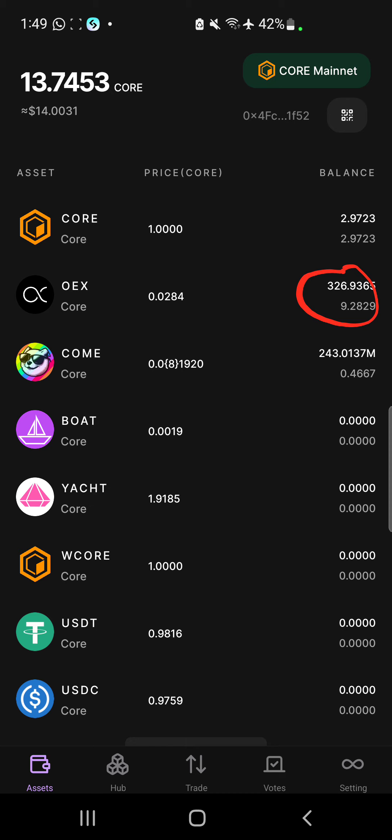You can see that I have 326 OEX tokens. My total OEX tokens was originally around 200-something, but due to the fair launch which I participated in, it helped me increase the amount. So I now have 326 OEX tokens. This is how you get to claim your OEX tokens.